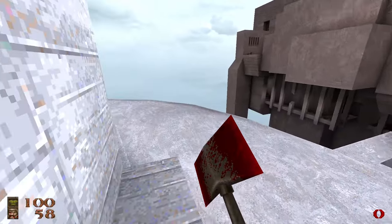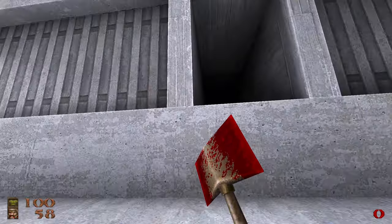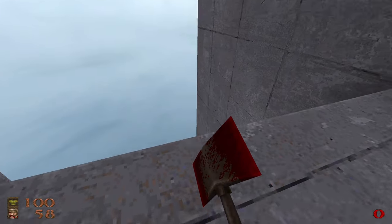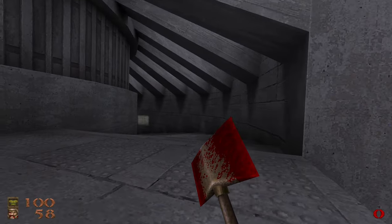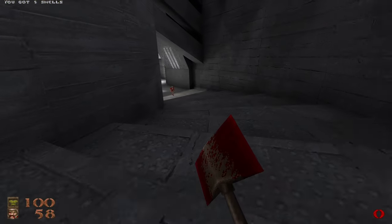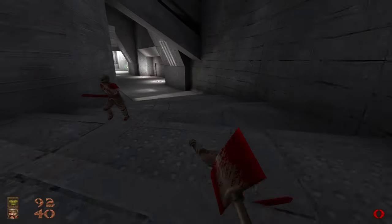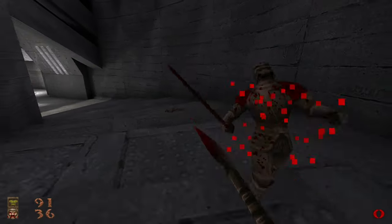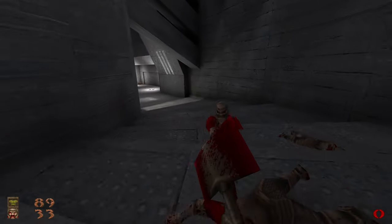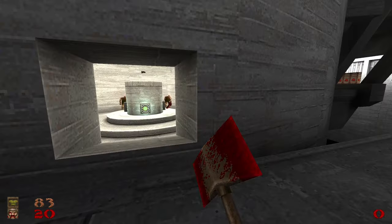As you can see, we start with nothing but the axe for this one. I wonder if there's gonna be a secret over here — maybe, I don't know. That dog just fell through to its death. Yeah, this map demands special care because you start with nothing but the axe, and there are plenty of hard-hitting monsters to deal with. At least the knights aren't too bad, but I'm already at 20 health — that's not exactly good.